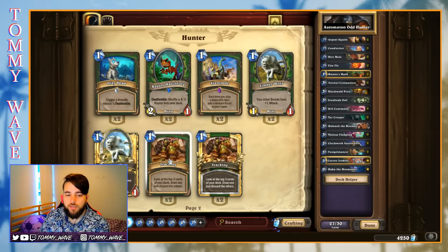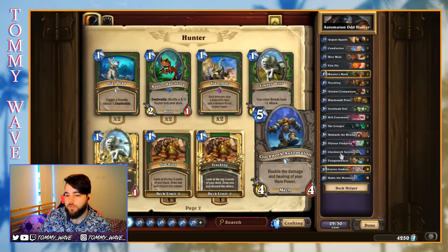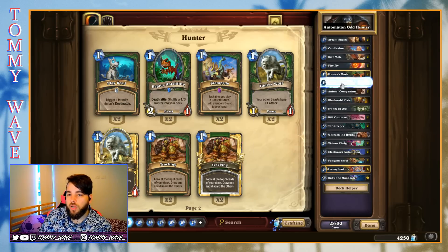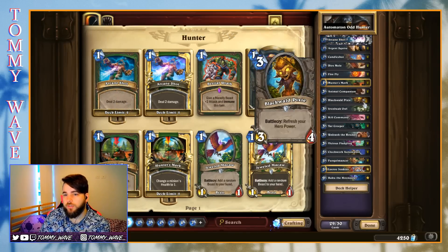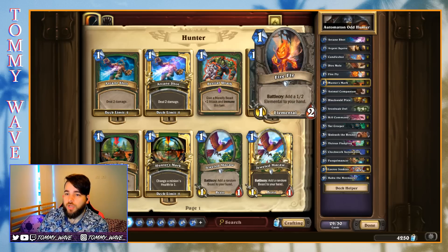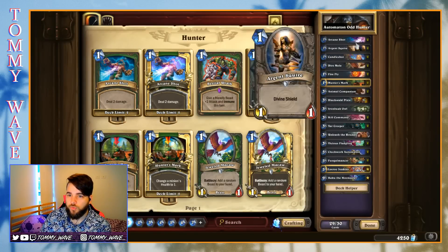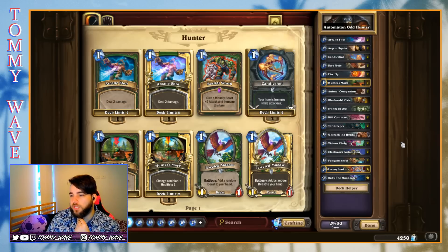Instead, maybe play two Trackings — we can use Tracking to find the Automatons or other high-impact cards. Alternatively, we just play two Arcane Shots, so we have six proactive one-drops, which I think is a really solid number. And then we've got hedges like Candle Shot and Arcane Shot as a way to keep us on board. Maybe something like that.